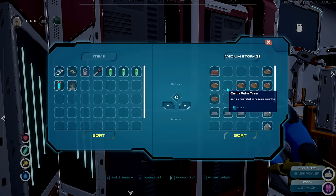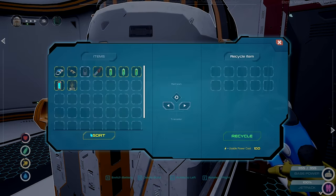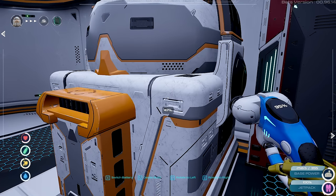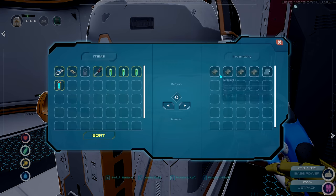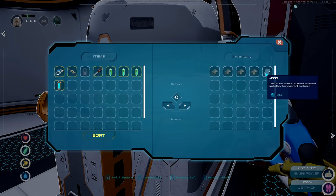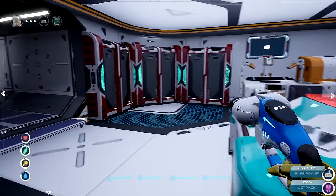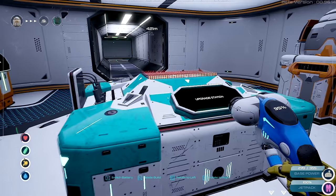We'll put that little pine tree in — maybe it'll give me something. 'Can be recycled in the recycling machine.' That's odd but it looks cool. Let's cycle it. What do you give me? Organics and glass! Okay, I like the glass — probably the box was in there. Can you put it back together? Maybe I can somehow, I don't know.